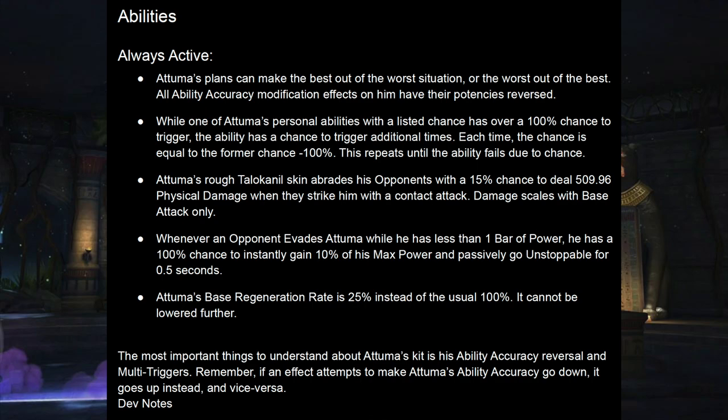Just on the subject of glancing — Atuma is not immune to the part of glancing that keeps him from landing critical hits and lowering his damage, but abilities will not fail to trigger when he's dealing with glancing and will actually trigger twice as often at base. So this is a really interesting ability that just lets him take a whole lot of things that nobody else can on his very base level.